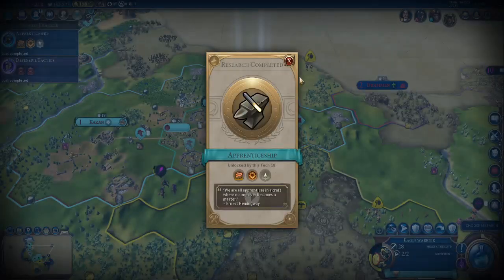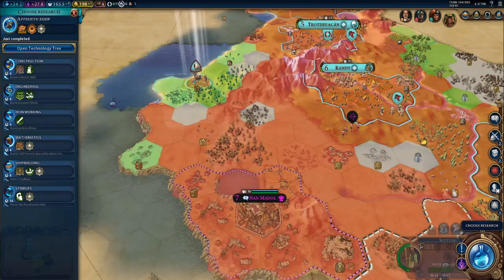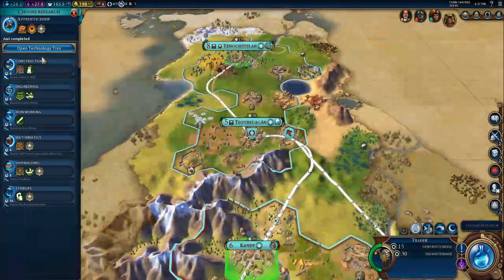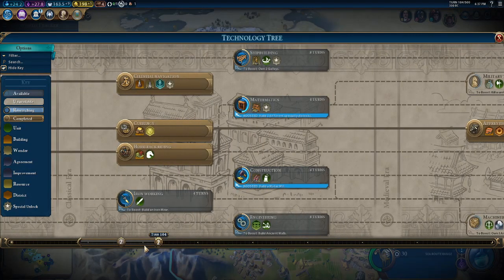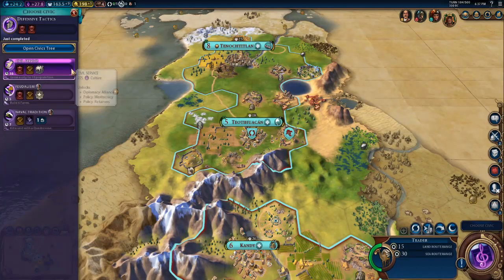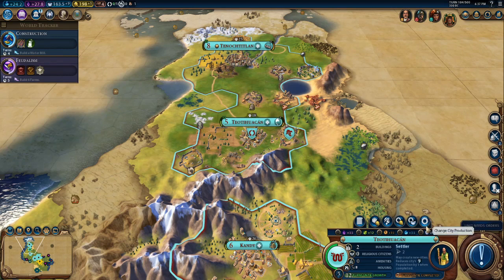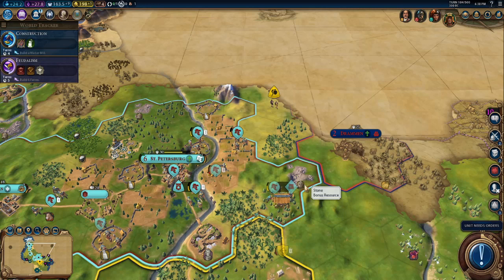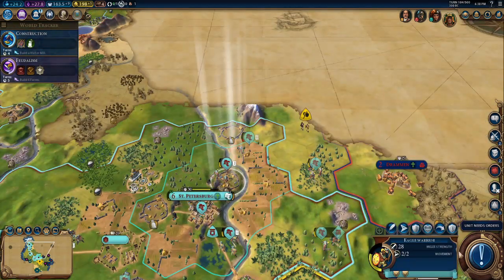We're now in the Medieval Era. Let me quickly speak a few words on how you can build Industrial Zones. Industrial Zones will be incredibly helpful for your long-term development in Civ 6, because they can provide massive production bonuses that cannot be found anywhere else in the entire game. Building an Industrial Zone in one of your cities will pretty much guarantee that city has a high production count.